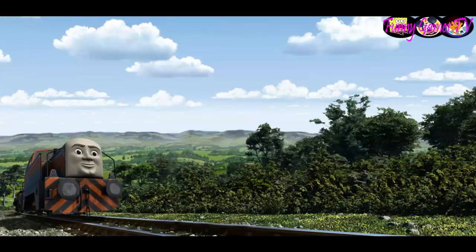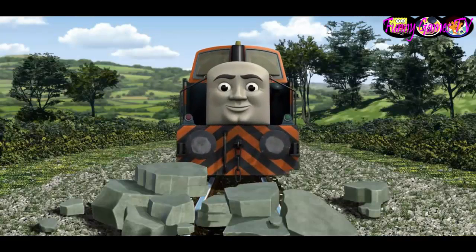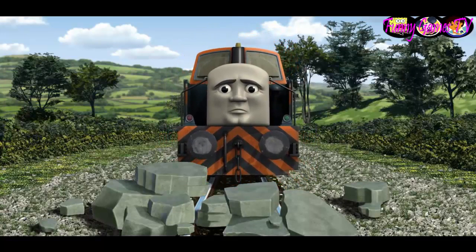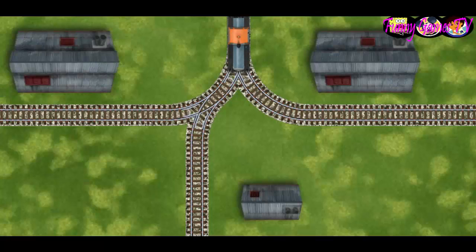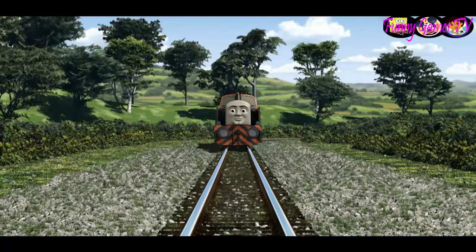Den went through the countryside. Suddenly Den had to stop — he would have to go another way. Find the track that goes nearest to the smallest building. Let's go!